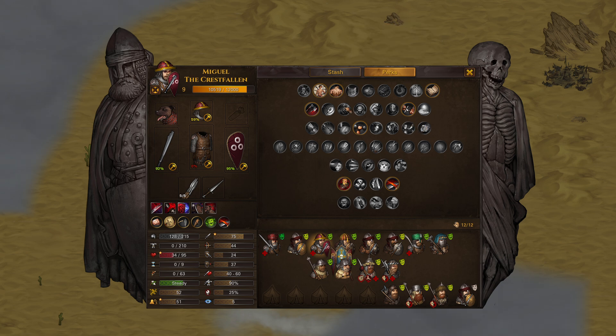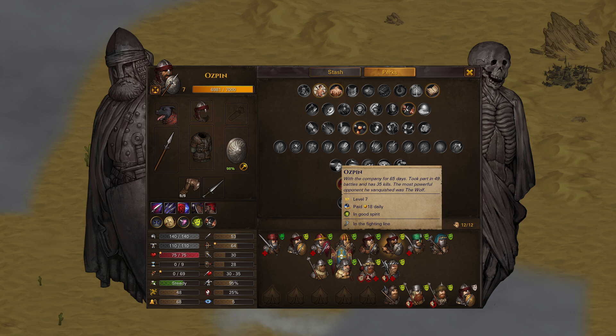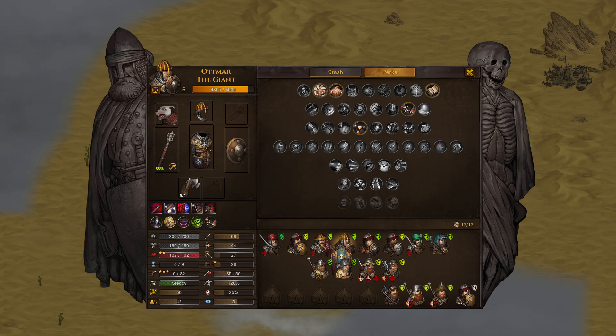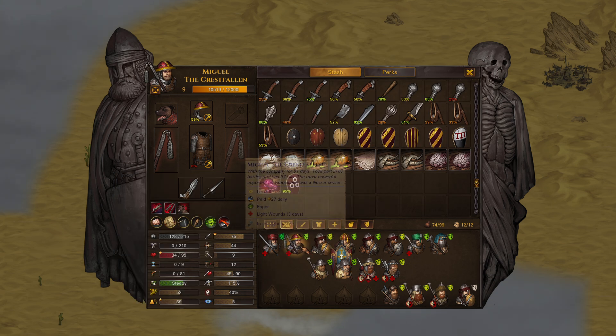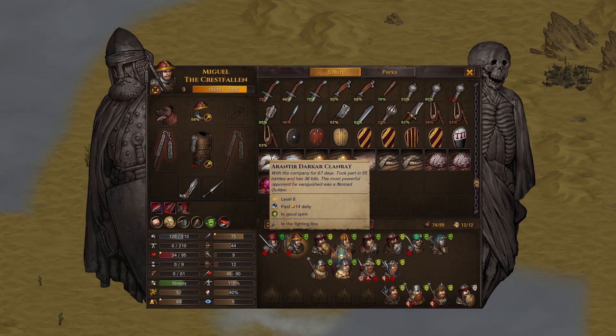Miguel — wouldn't be terrible. He's got pretty good melee skill and we've already got him pretty well kitted out in terms of the actual stats on his armor. Of course he needs to recuperate and be repaired a little bit. I think that's the play. Miguel the Crestfallen has joined the ranks of our two-handers, and I like it. Nice core here in the center of bros with shields.